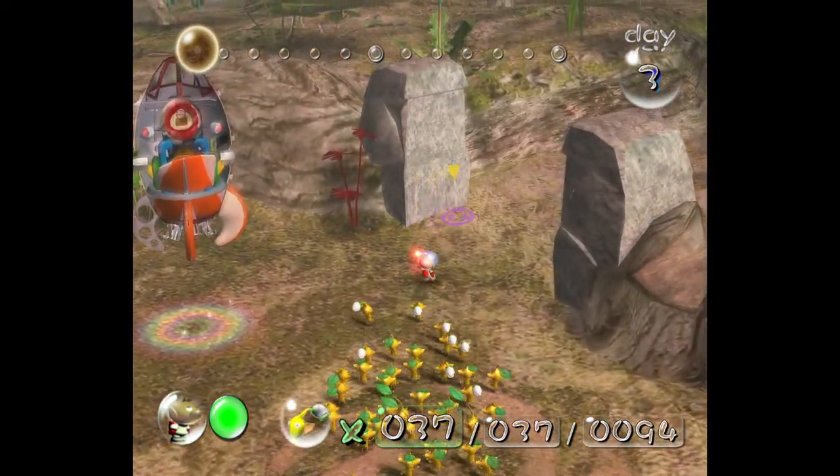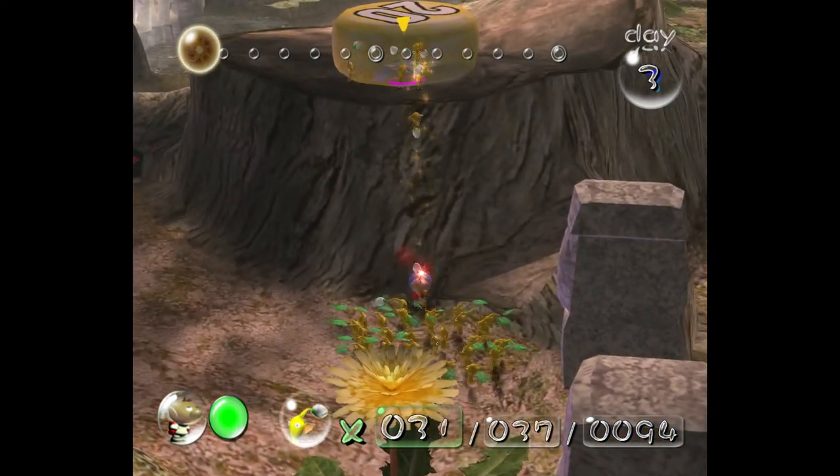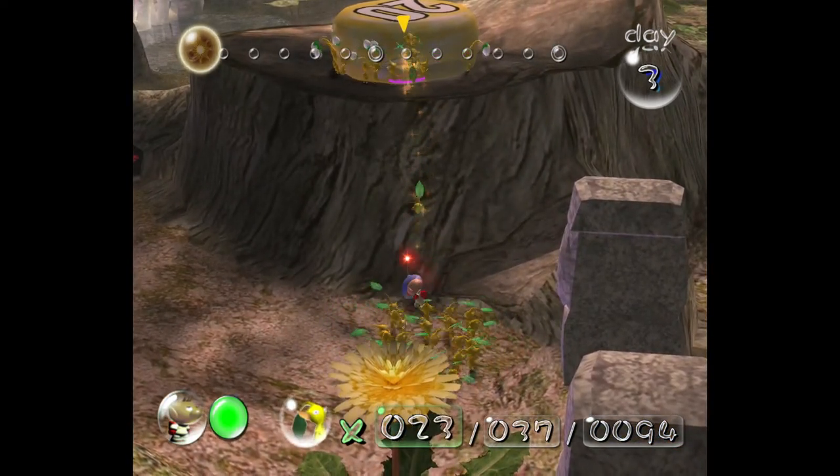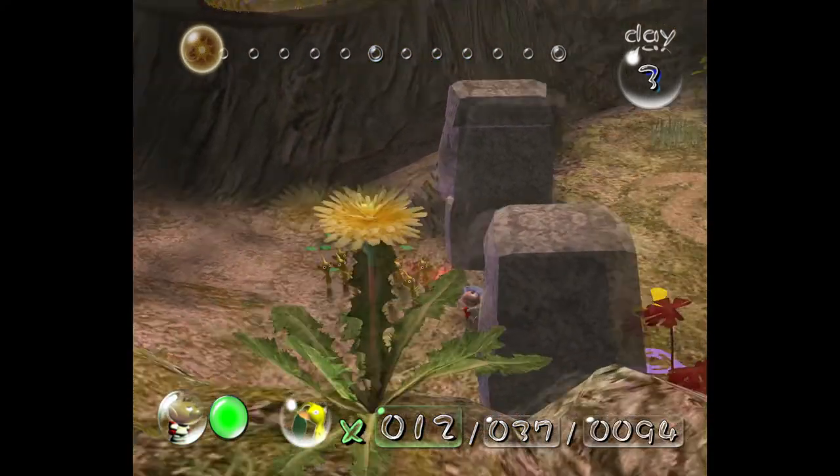One thing that Olimar alluded to yesterday that I didn't properly explain is that yellow Pikmin can be thrown higher. So red Pikmin would not be able to make such monstrous leaps as this. Good for them. Alright, that's enough — they can carry that back.